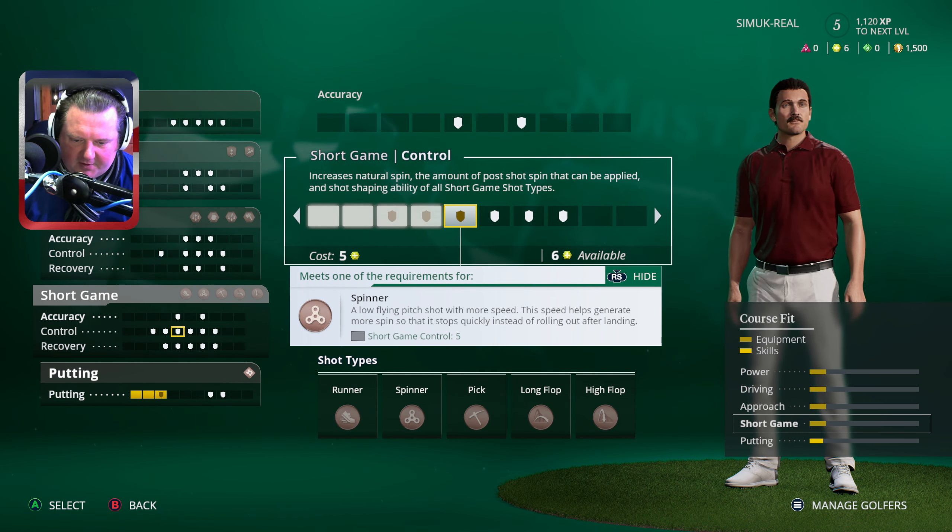Before we do that, let's go back and spend some of our golfer skills. I'm tempted to get the Texas wedge. How many points do we have? 10 — wow, that's quite a few. Could go for the spinner. That's a runner — pick an alternative shot out of bunkers, the strike takes less sand and contacts more of the ball. Down more spin and less roll. Spinner — a low flying pitch shot with backspin.